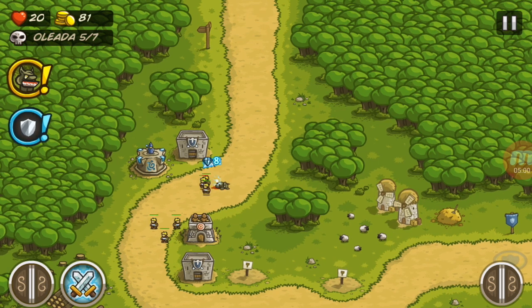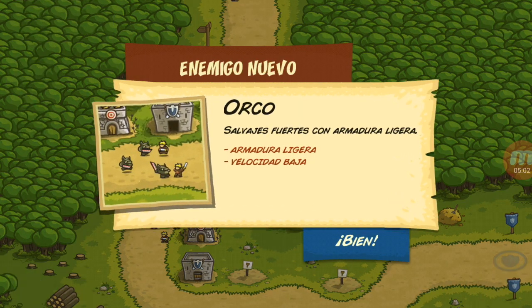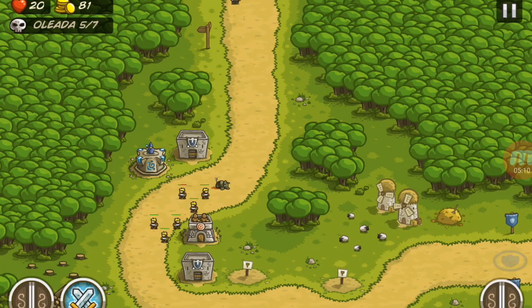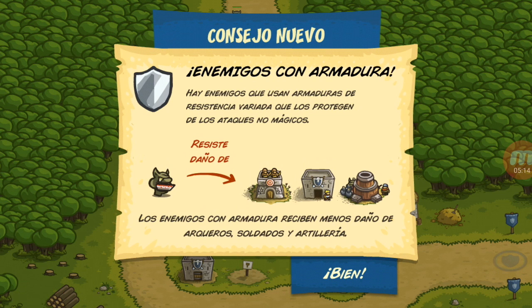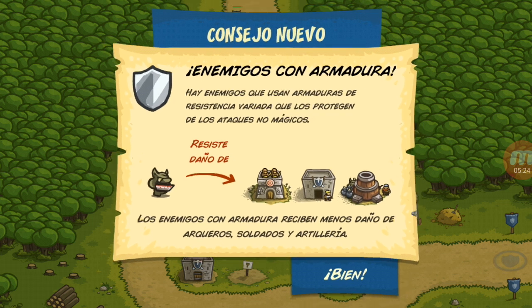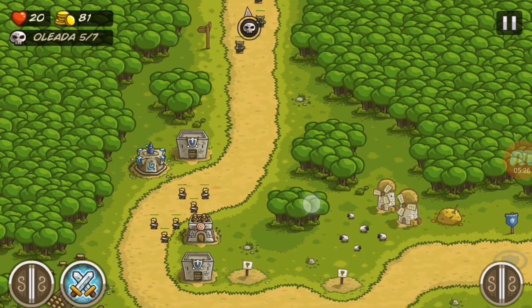Que vengan más. Nuevo enemigo: Orco — salvajes y fuertes, con armadura ligera, velocidad baja. Enemigos con armadura: hay enemigos que usan armaduras de resistencia variada que los protegen de los ataques no mágicos. Solo la magia les hace más daño.